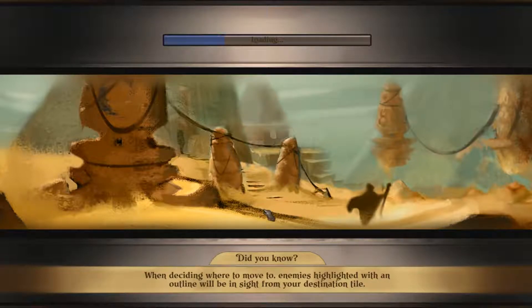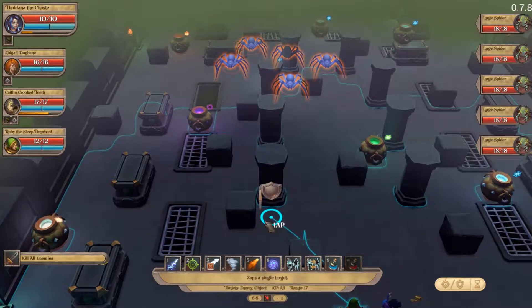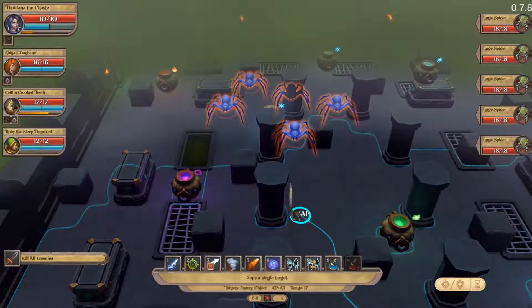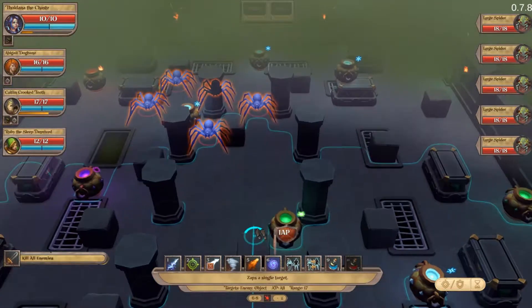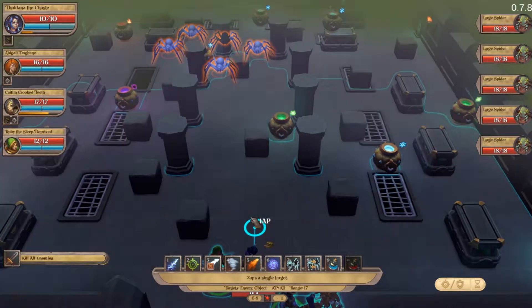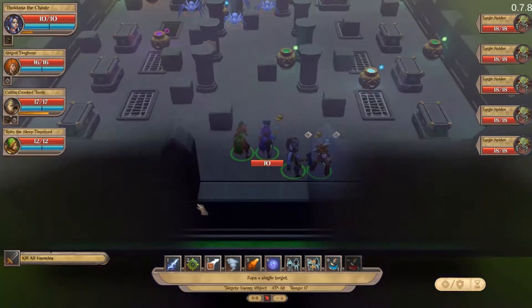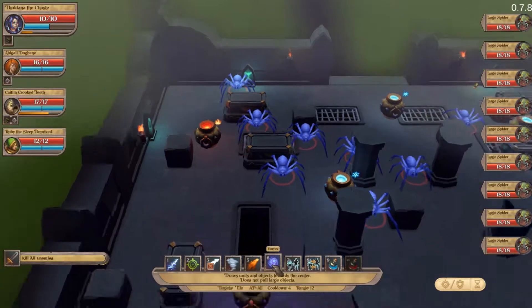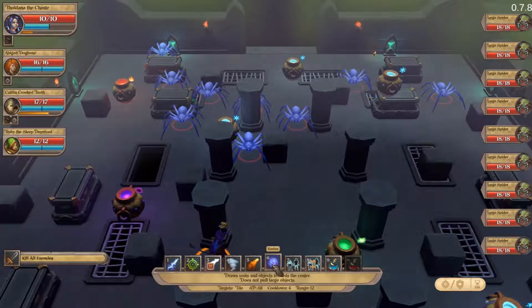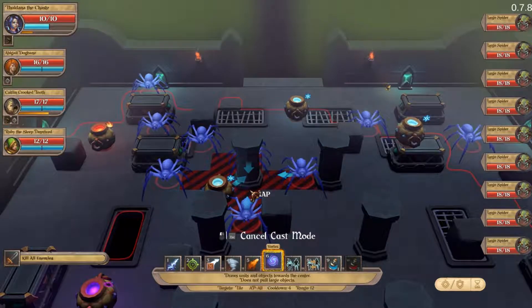When deciding whether to move or where to move, enemies highlighted with an outline will be in sight. They're all together, which is normally good. She can move up as far as here. Vortex — oh yeah, vortex doesn't work all that well indoors. I forgot that.